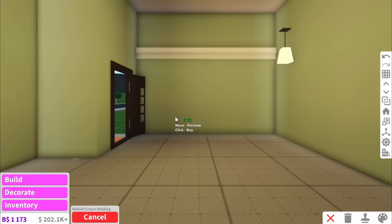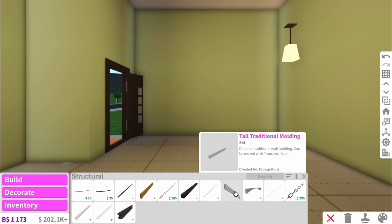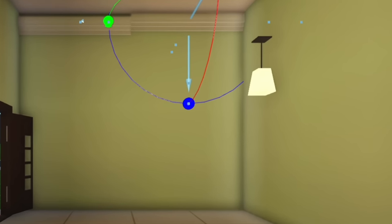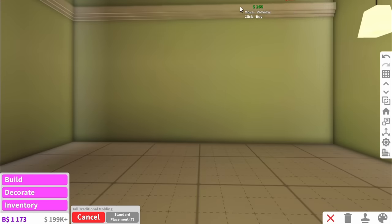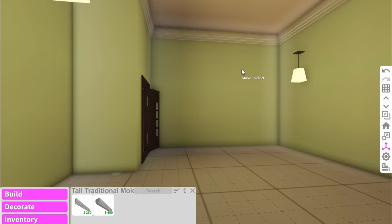Now we need to add the wall trims. But as you can see, if we were to add normal ones, they wouldn't go as high as the new ceiling. So you actually have to go into structural and go into these custom ones. Then you can just move them up yourself. I'm doing this all around the room and look how cool it ends up being. And we are done with the wall trims.